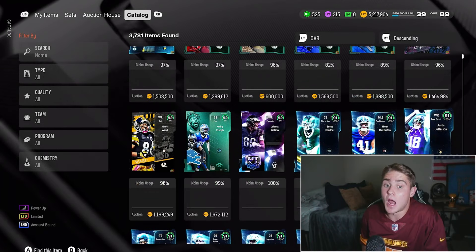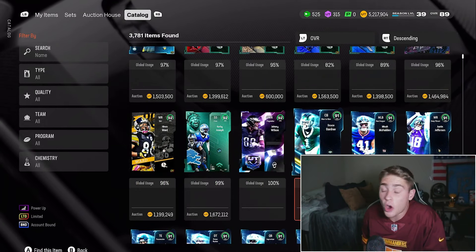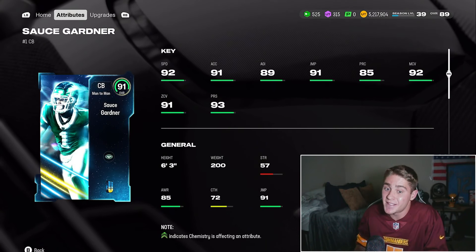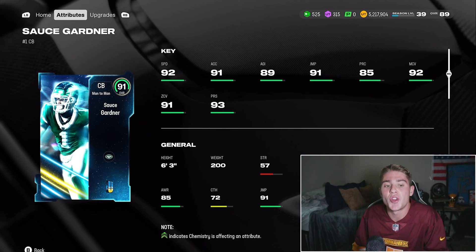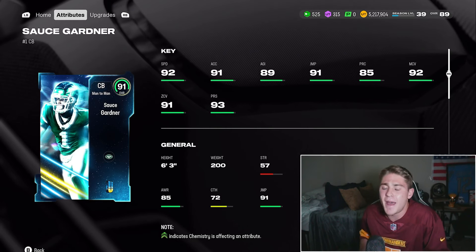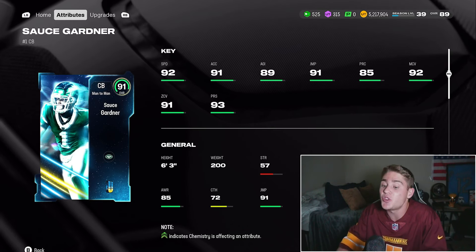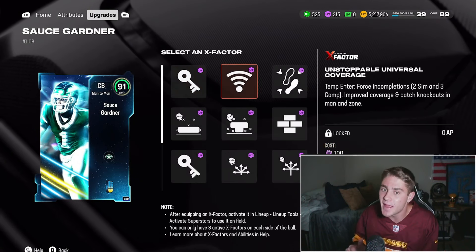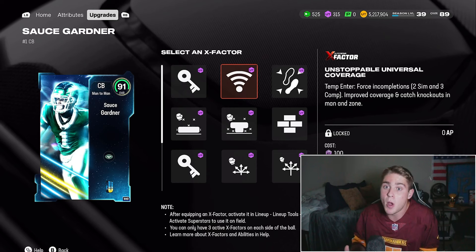If you thought it couldn't get any better, the champion cards are top tier. Sauce Gardner — is he the best defensive back in the game? There is definitely an argument there. Top tier speed at 92, 92 man and 91 zone coverage. And he's 6'3" in a high ball meta — this card is legit. Moving on down to his glowing X-Factors: Pick Artist and Universal Coverage. Both of those are top tier, and of course he gets both of them.